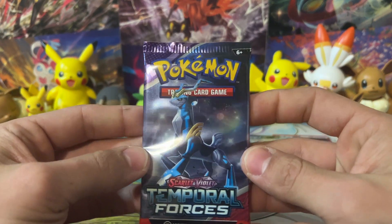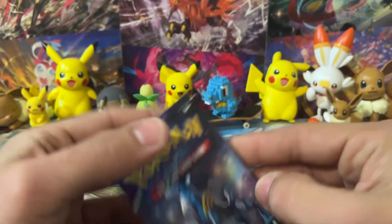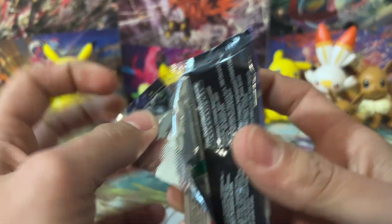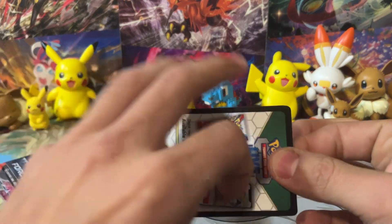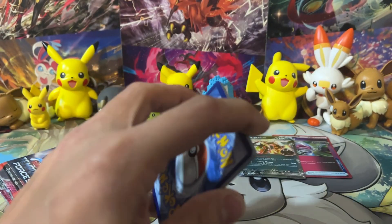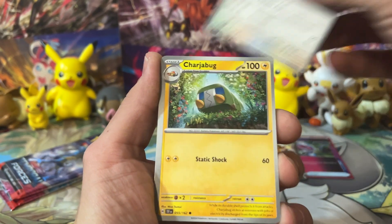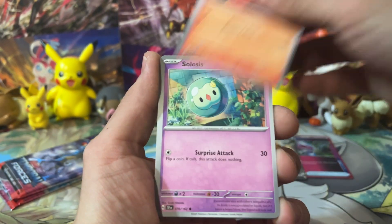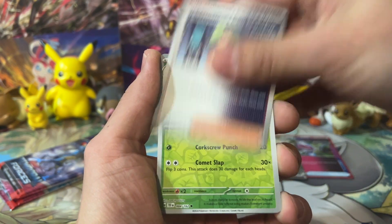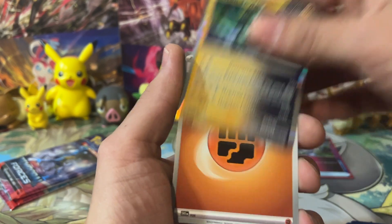We've got ourselves a few packs remaining. I'm going to be opening a ton more stuff, so make sure you like the video, comment, subscribe. We got Lickitung, Charjabug, Slugma, Celosia, Golett. We got Cypher Maniacs Code Breaking, a Nuzleaf Reverse, Mudsdale, and an Iron Thorns.